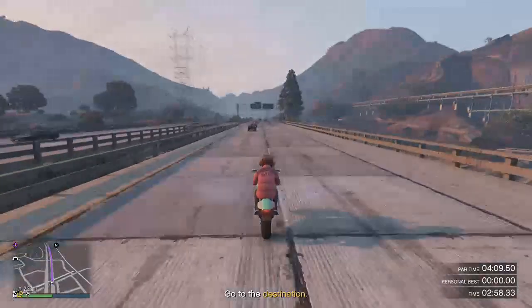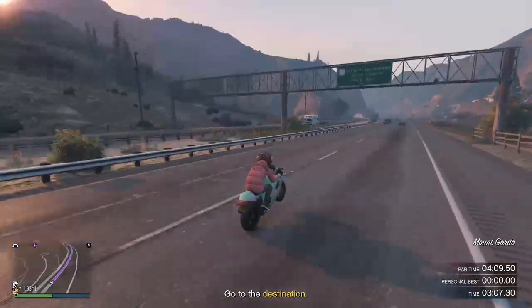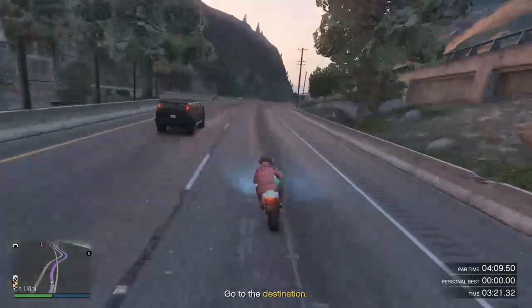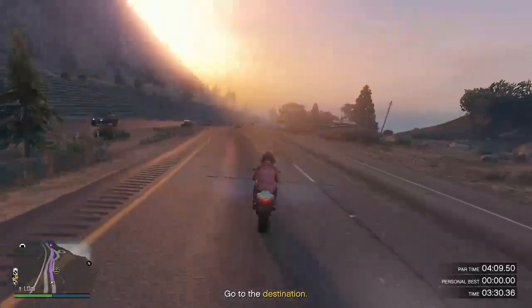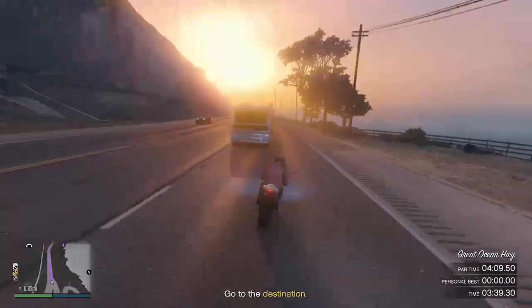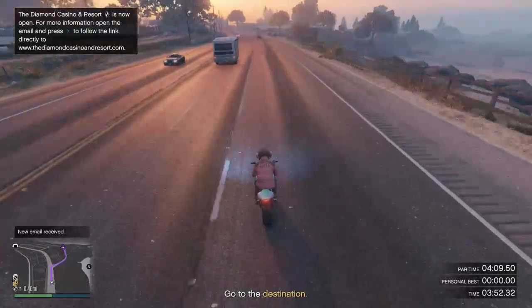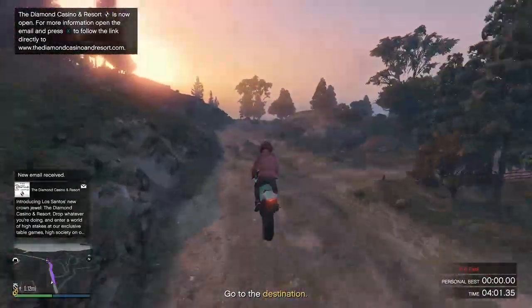I'm not too sure if I'm gonna make it. We have a minute left — come on, keep pulling those wheelies! If you have a straight line, pull a wheelie. If there are a lot of turns, push forward because it'll go pretty fast. Once you're at this area right here, make sure you stay in the far left lane and take this wide right turn, then keep pulling those wheelies.